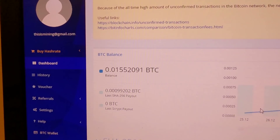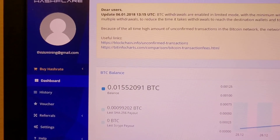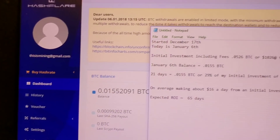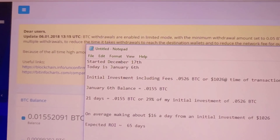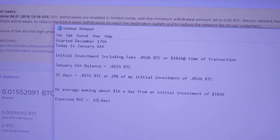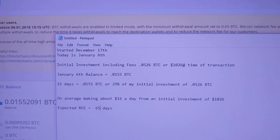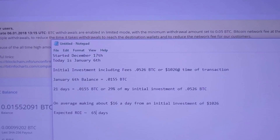The initial balance I started off with was 0.05. We started December 6th — it just turned January 7th, so it's been about 21 days. The initial investment was 0.0526 Bitcoin, or about $1,026.